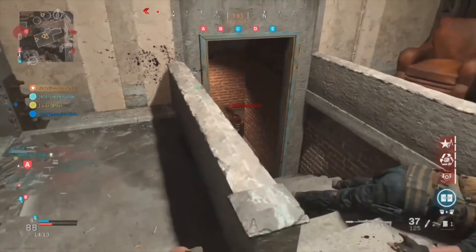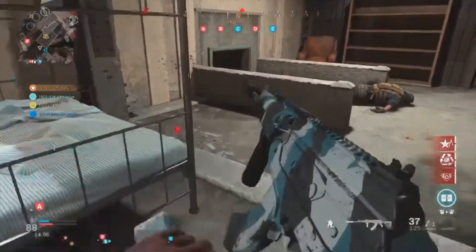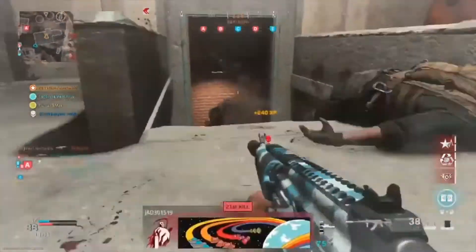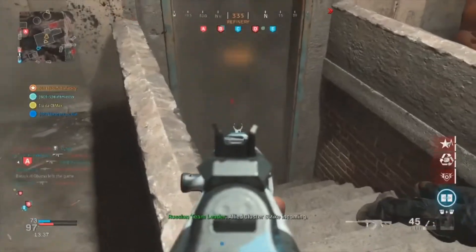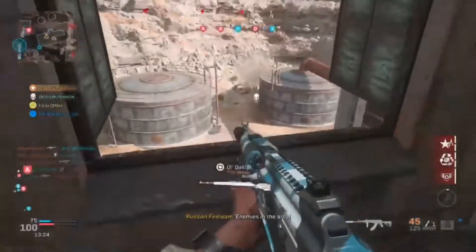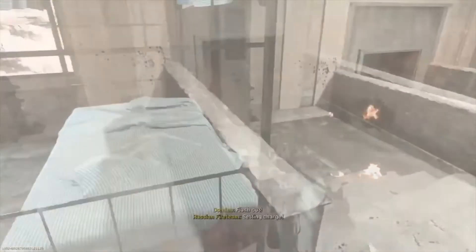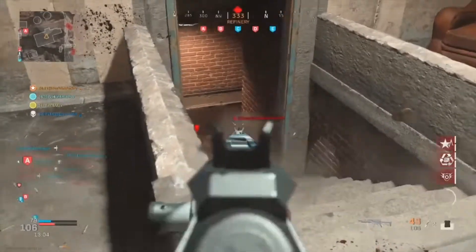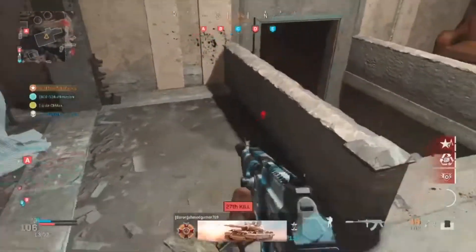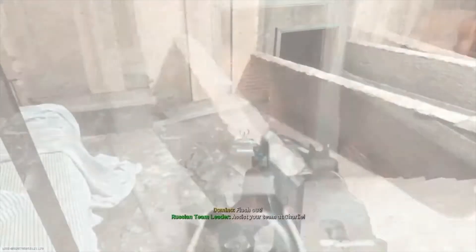The reason why I use this barrel is because it gives you recoil control, bullet velocity, and also damage range, which is good for Warzone. It's also good for multiplayer if you're going into Ground War to get nukes. Quarry is probably the best map to get nukes — if you play around the E flag, don't forget to stay at A because you'll be able to get very easy kills.